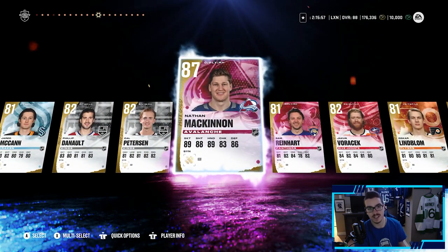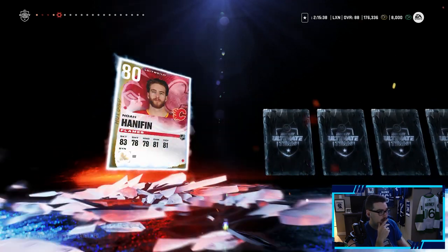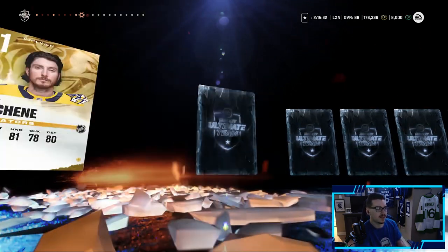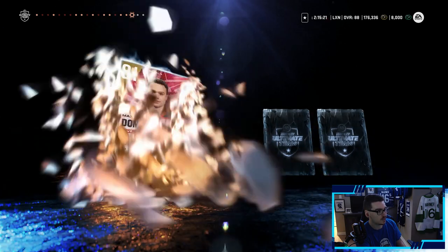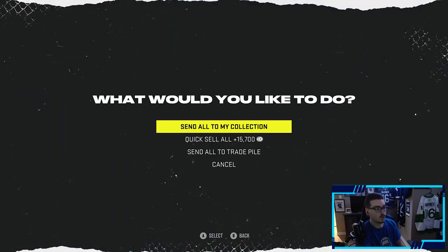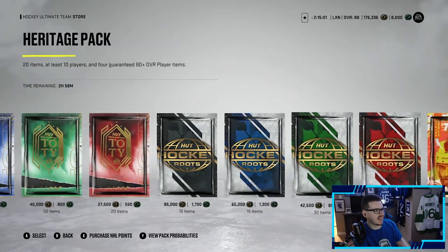We have a 12% chance at a 90-plus player, so one more of these packs. Mika Zibanejad — okay, Boone Jenner, Josh Bailey. When you see that purple you get so hopeful because it could be a Team of the Year. Highest overall was 83 so far, Jack Eichel at 85 — not too bad. McAvoy, Shesterkin — we don't even pull a purple. That's how bad my pack luck is. What's the percentage on not pulling a 86-plus? 61% that I didn't pull one. Getting trolled.